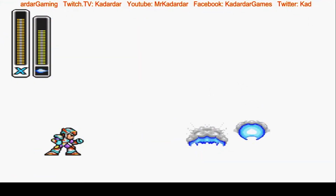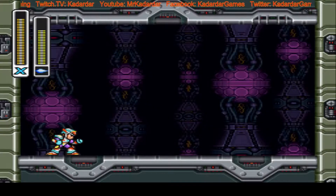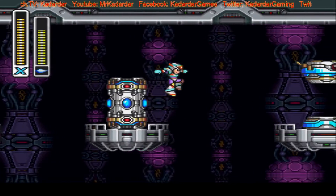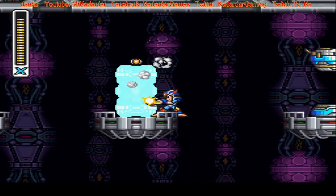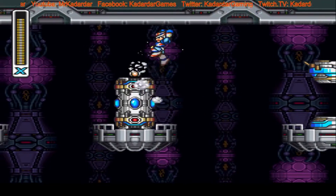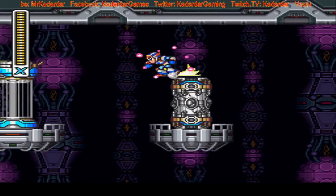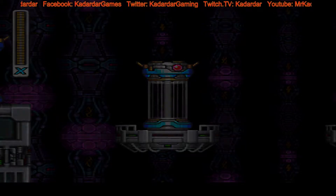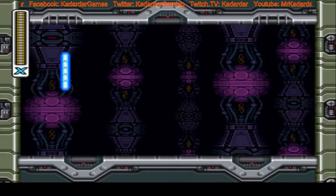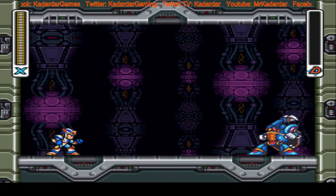Well, there's more bosses to go, and they're all going to be easy most likely. So every time you kill a boss there's going to be a capsule which will drop stuff. It's better just to pick them up before they disappear. So this is the Gravity Beetle.